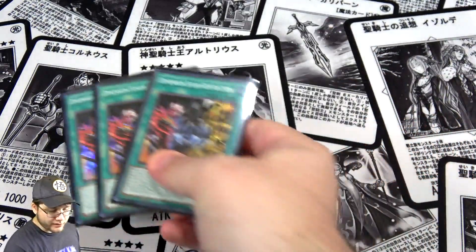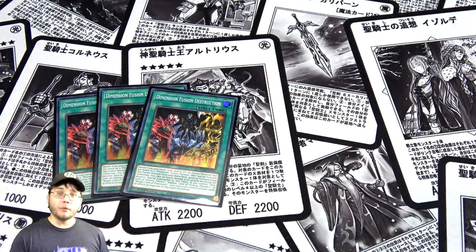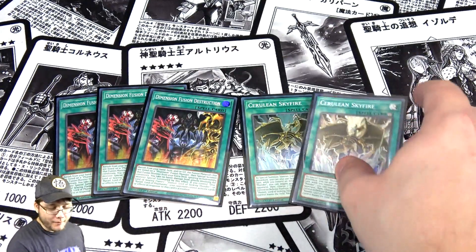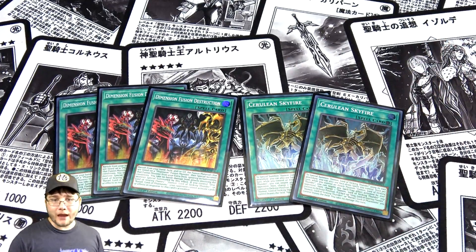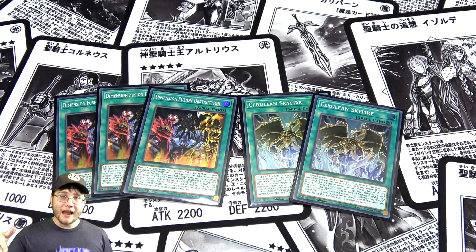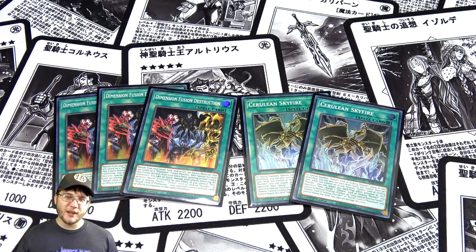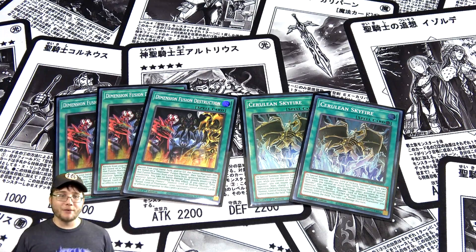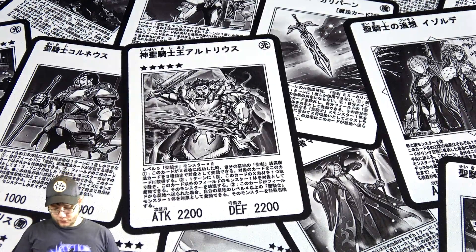For the last four spells, I'm running three Dimension Fusion Destruction — basically your Polymerization to go for fusions — and two Cerulean Skyfire. Cerulean Skyfire with Hamon gives you a negation effect for spells and traps. It also protects you from battle damage if a Sacred Beast leaves the field. In most of my test duels I bring out Hamon as the main Sacred Beast, then activate this and you're well set up.